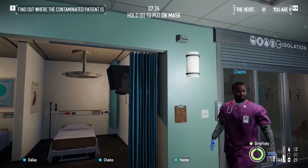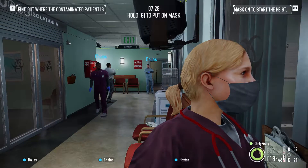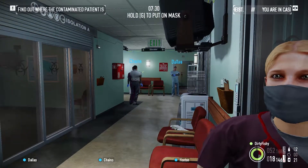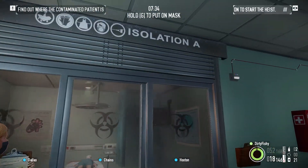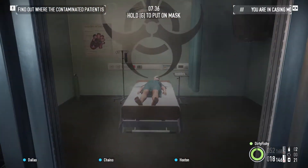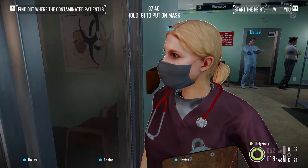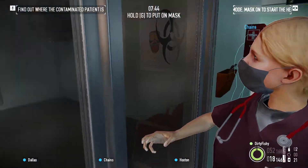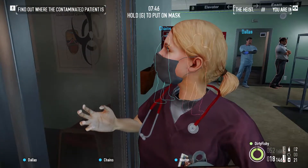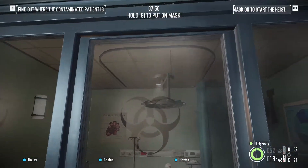You'll be told to put on some doctor's scrubs. Now this lady here will talk to you about three patients, and she will say something along the lines of this guy has blood poisoning and had a stroke or some sort of heart attack. This is the guy that you will want to target.